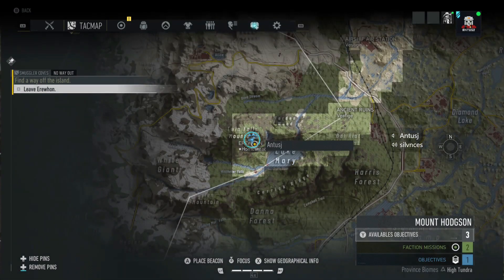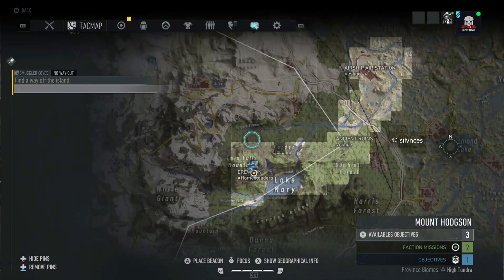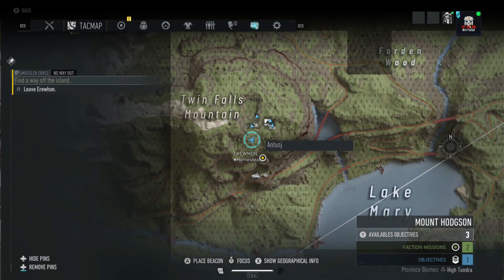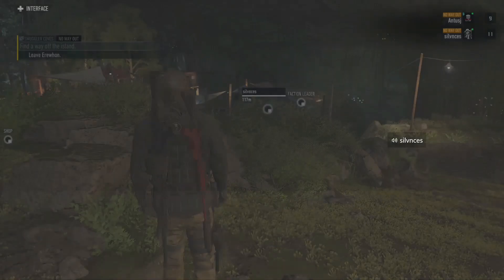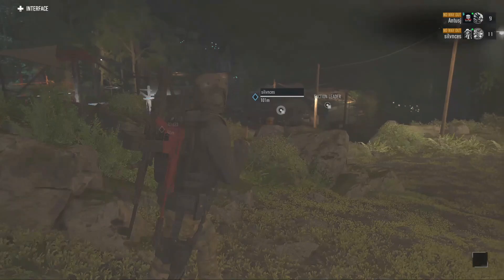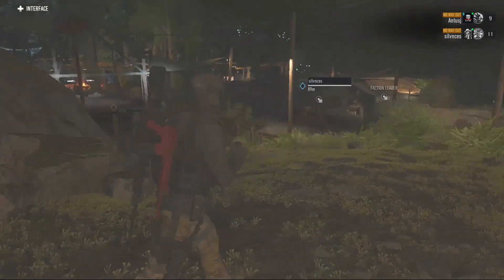Alright guys, I have a really quick one for you here. Once you get to this location, after you've found the three crashed helicopters and make your way to the little Twin Falls mountain area, you're going to find an area that has other players in it — it's where you will complete the first mission. I wanted to talk to you guys a little bit about the shop that's in here.